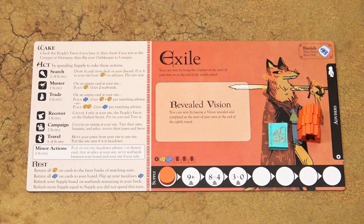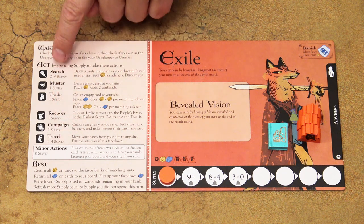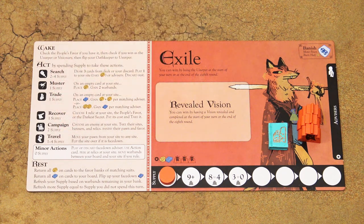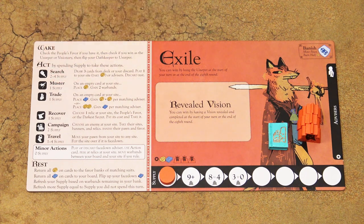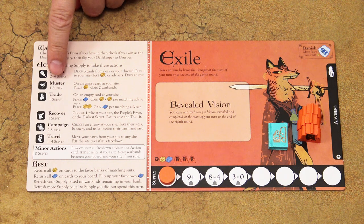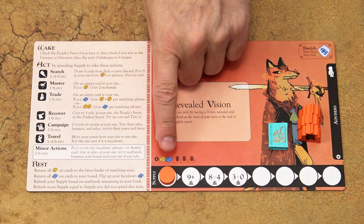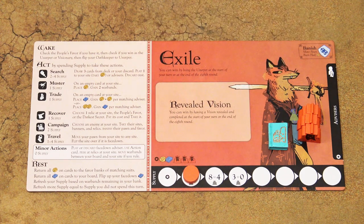In the act phase, you may take any number of major actions in any order you want — you can even take the same action more than once. If an action costs some supply, for each supply spent move the supply marker one space to the right in the direction of the arrows.